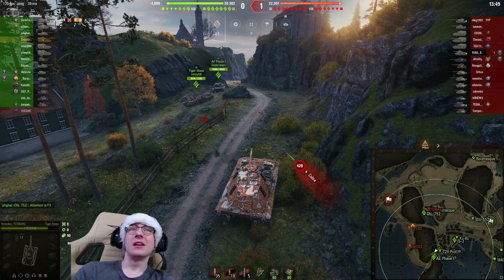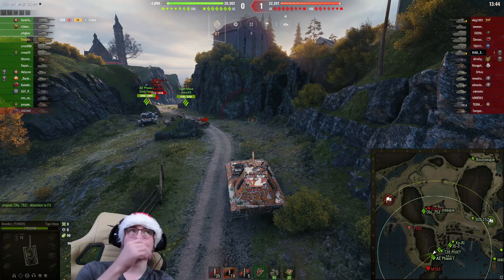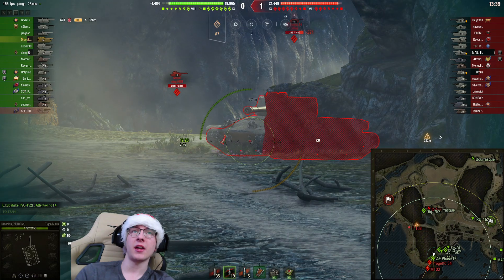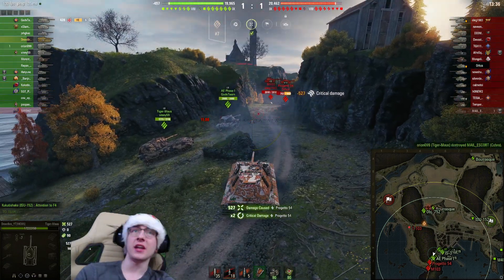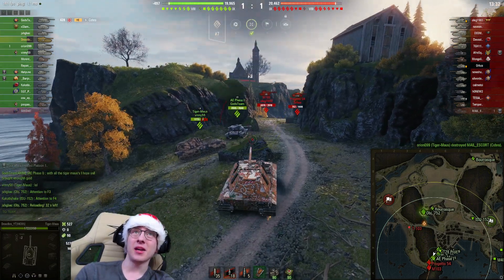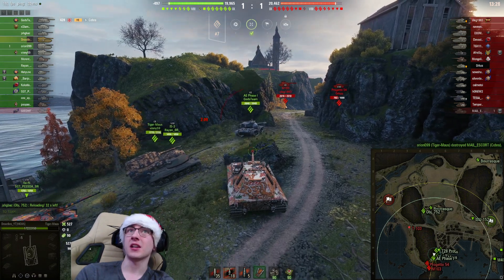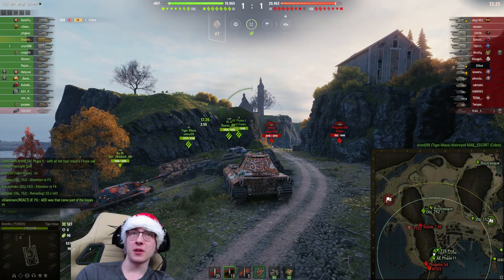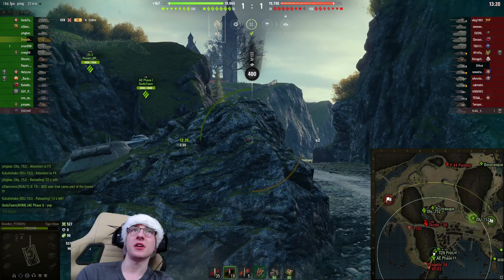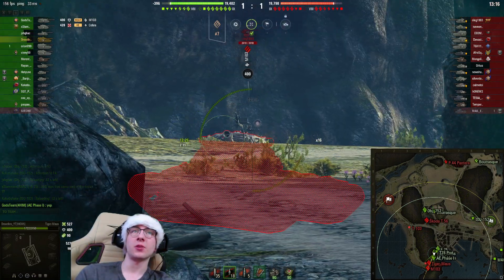We got an enemy Progetto and did get a nice slap into him — surprised that penned since it was showing all red. Our Tiger Mouse went side-on for some reason, which is an interesting decision. An M103 is up against us, and that thing obviously has a ton of pen, so I'm not going to try to side scrape against him. We get a bounce on the side of our turret — this thing does feature pretty solid turret armor.